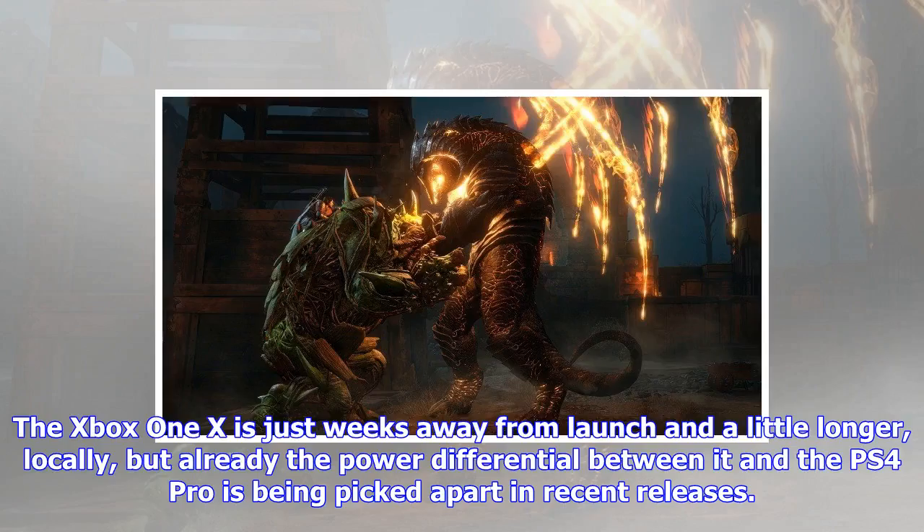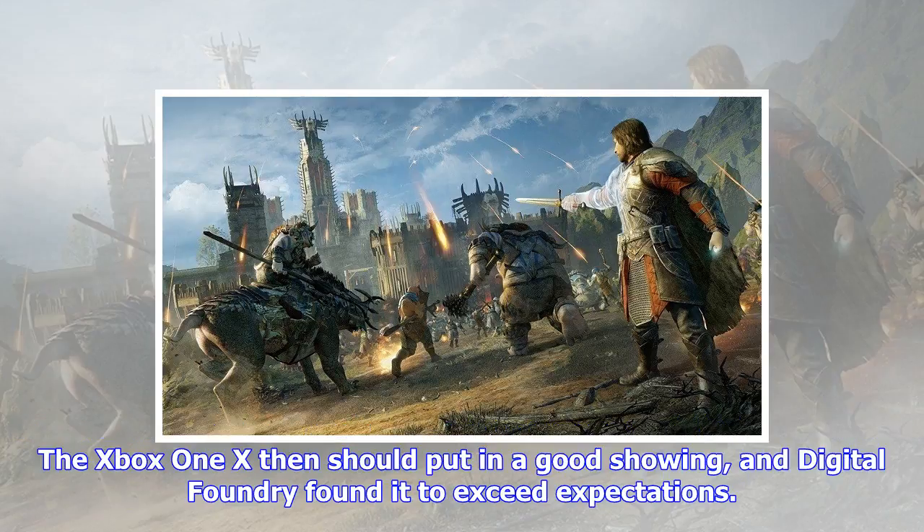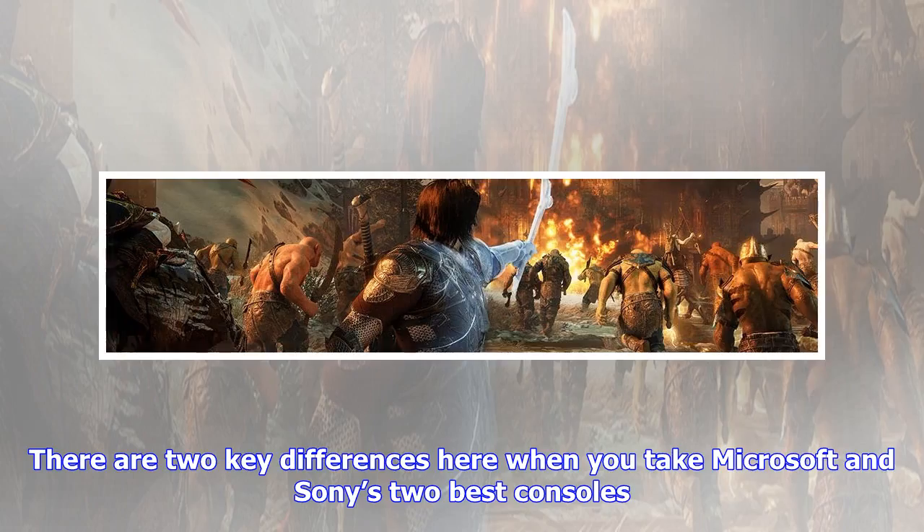The Xbox One X is just weeks away from launch, and already the power differential between it and the PS4 Pro is being picked apart in recent releases. Shadow of War is one such example — a game full of intense details and massive draw distance that brings even the most powerful PCs down to a crawl at high resolutions. The Xbox One X should put in a good showing, and Digital Foundry found it to exceed expectations.